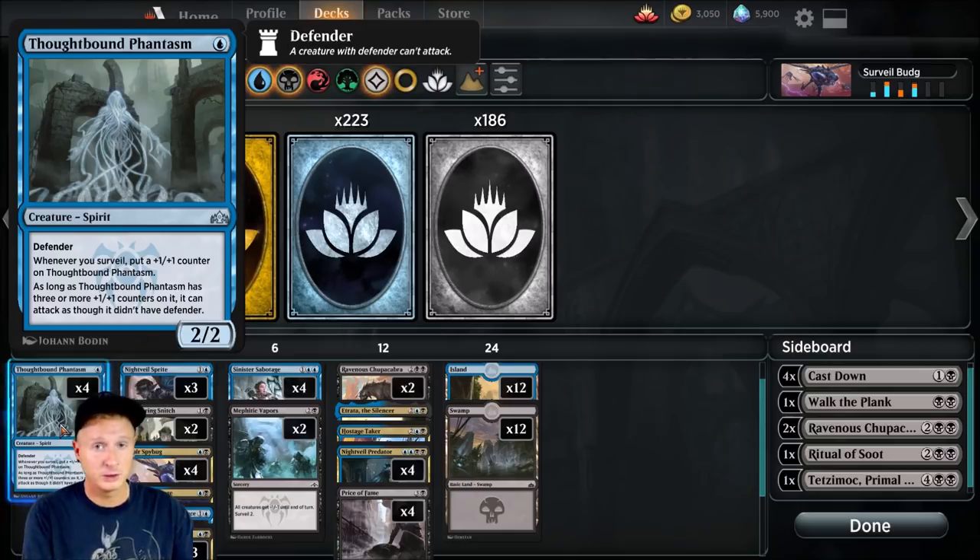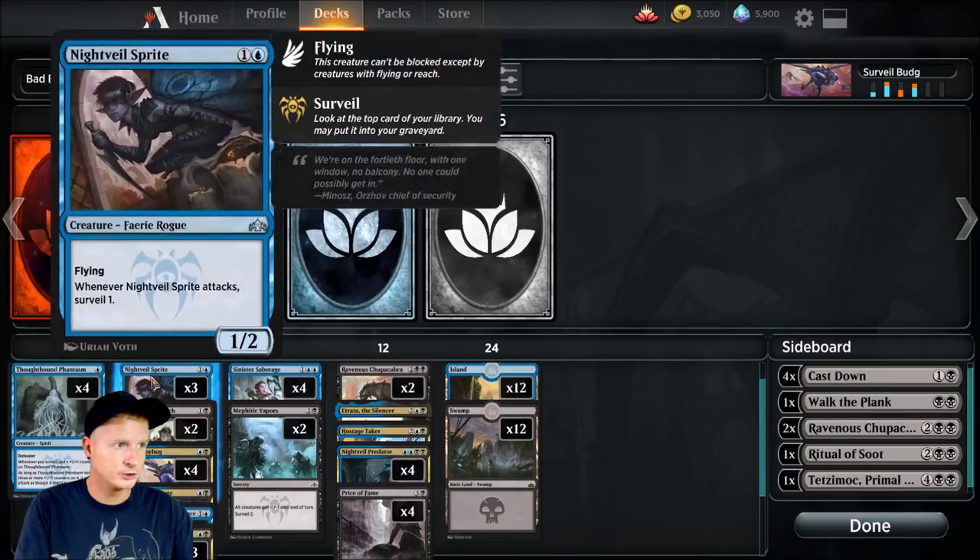Thoughtbound Phantasm — great card, performing at a rate I expected. It's a one-drop defender. Whenever you surveil, put a +1/+1 counter on Thoughtbound Phantasm. As long as it has three or more +1/+1 counters, it loses defender and can attack. Pretty neat card. We're running four of those — it's a one-drop.